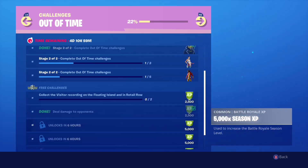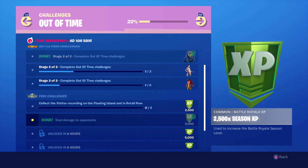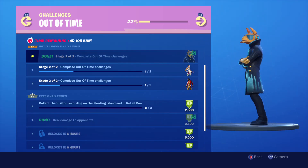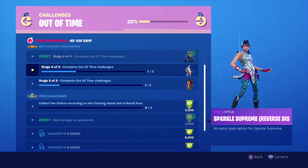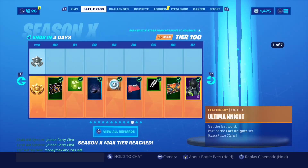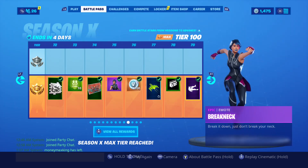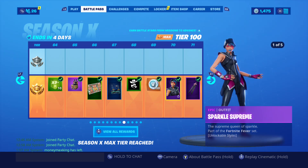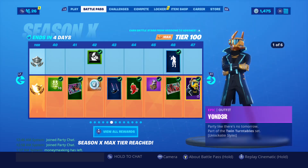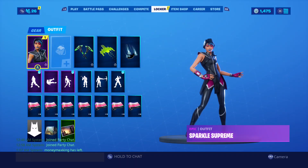Complete all of them to unlock the Season X loading screen. The XP wasn't a pop-up, and the Yonder skin wasn't a pop-up either. For some reason it's not showing the Sparkle Supreme and the Eternal Voyager additional styles. But the Yonder doesn't even show the new style in the battle pass — if you go to the Yonder skin it doesn't show the new style, which is weird, and it wasn't a pop-up either.